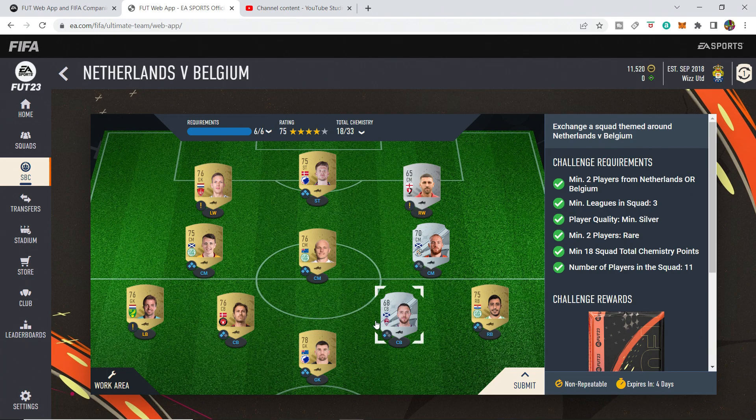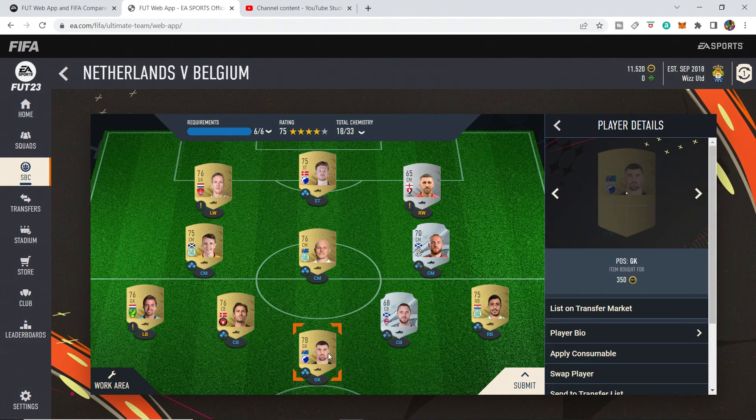You have to have some silvers in, and gold rares at the moment are around 800. So I just found any rare silvers that played in the right position and shared a nationality with any of these guys. So Danish, Dutch, Scottish, Australian. Just tried to use what I've got here to save money, because you can't use a bronze rare — the player quality is minimum silver. Just in case these two guys, the centre back and the centre mid, go up. But let's crack on and get it done.